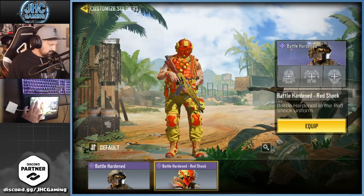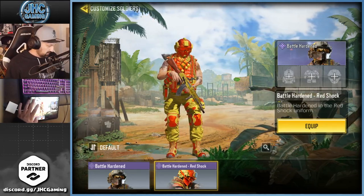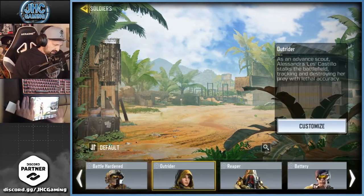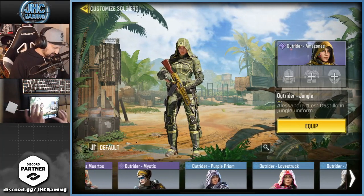Battle Hardened was free last season — you had to complete the Easter egg from the anniversary and with codes you'd get the free skin. You cannot get it anymore. That one was pretty sure from a crate. Now Outrider — I have a lot: one, two, three, four, five, six, seven, eight. And I know you guys have more, like 12 plus at least.